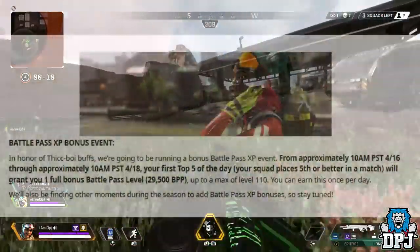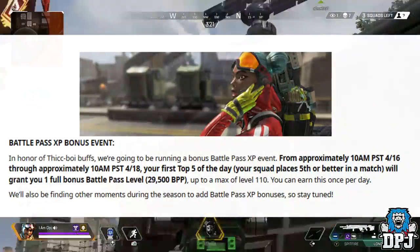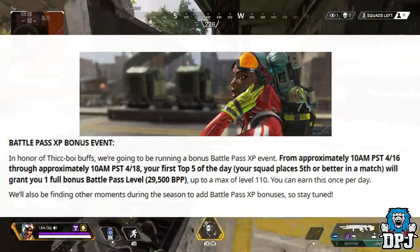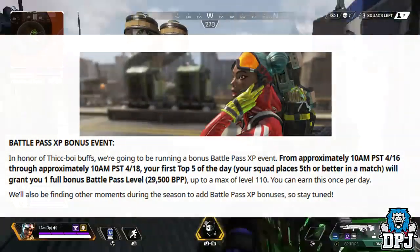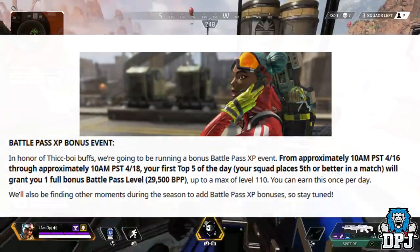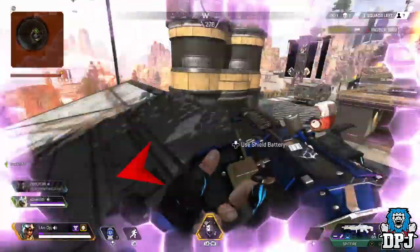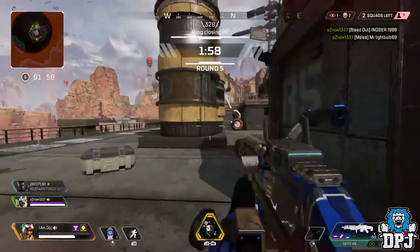Moving on to the Battle Pass XP bonus event — in honour of the Thickboy buffs, they're running a bonus Battle Pass XP event from approximately 10am PST on April 16th through to 10am PST on April 18th, which has already started if you're watching this video right now. Your first top 5 finish of the day will grant you one full bonus Battle Pass level — that's 29,500 Battle Pass points — up to a max of level 110, earnable once per day. They'll be finding other moments during the season to add Battle Pass XP bonuses, so stay tuned.